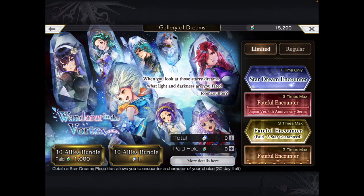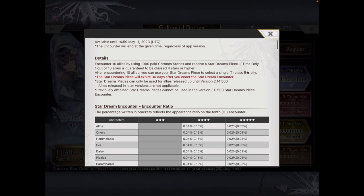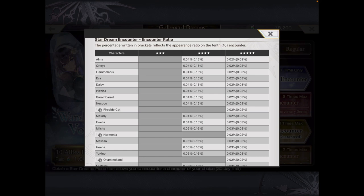So quickly going over the Stardream encounter — keep in mind that this is not up to date. It is only up to version 2.14.500, and the reason for that is this would coincide with the last time Japan actually got Chapter 5 released. Now, as much as you might say this is an old Stardream and not very useful, this one still has the vast majority of the units that would be considered useful or meta in the game.